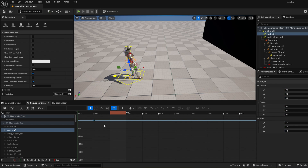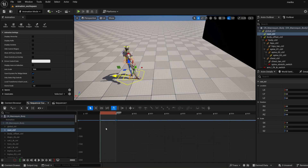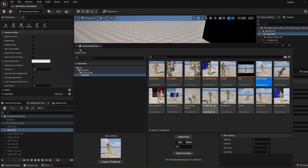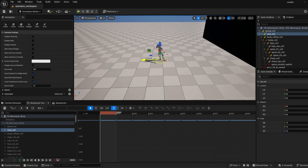Once you animate either the left or right dodge, you can mirror it to get the other one. The way I did it was to set a key on every single frame, select all the keys, and add each one to the pose library, because you can paste the pose mirrored to get the other direction. There's a little bit of tweaking needed after pasting, but that gets you about 75 percent of the way there.